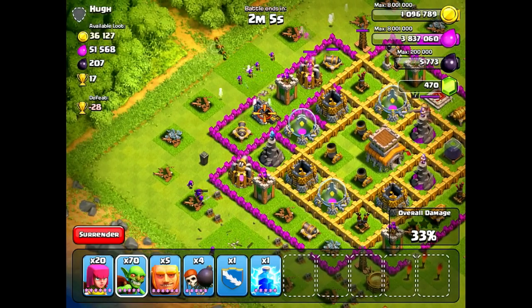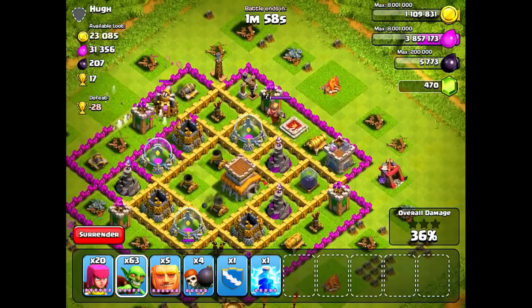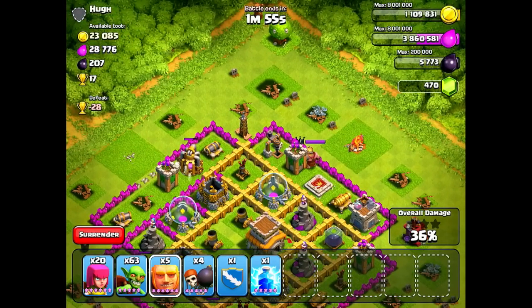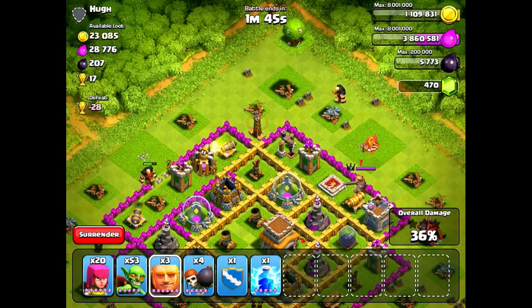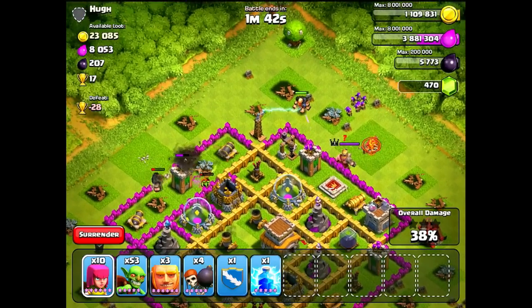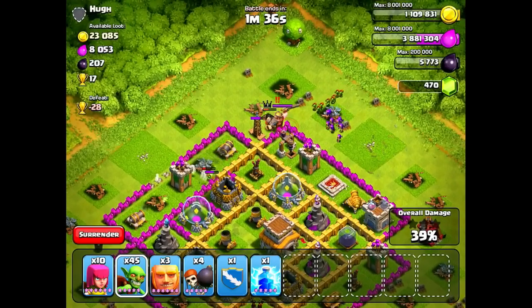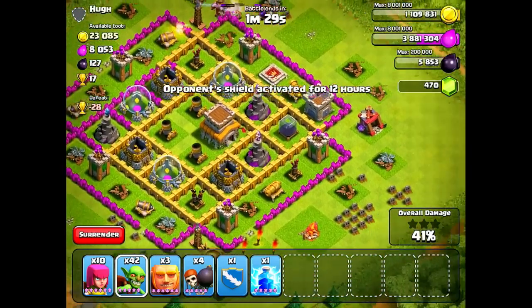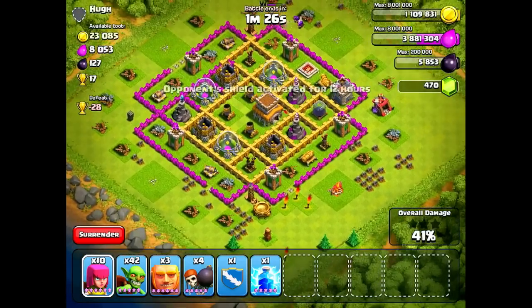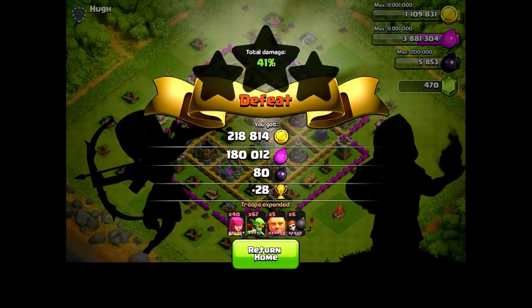Looking at whether I can get 50%, I'm not really too worried about trophies right now — I'm around 1,700, so if I lose it's not a big deal. There's only 50,000 resources left, so that's a pretty good victory. I'm going to drop a giant on the top left to take care of that last elixir pump, and another giant on the top right for the dark elixir pump. I'll probably get around 70 dark elixir from this pump. I'll surrender and take the trophy loss — there really aren't any other buildings on the outside — and take my 400,000 resources and move on.